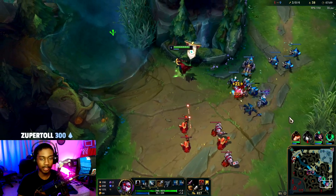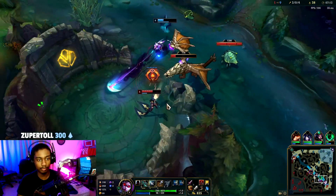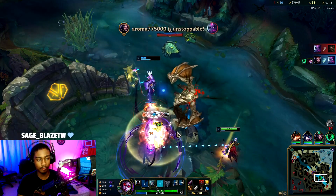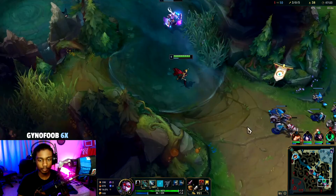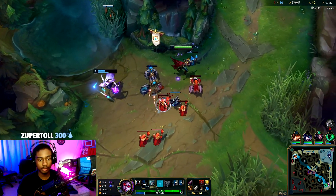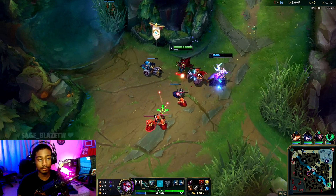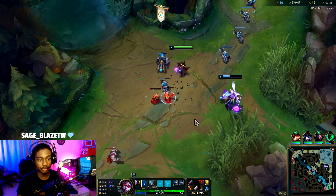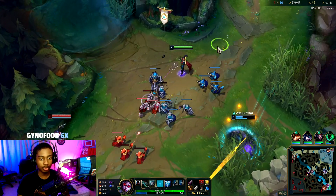Are we looking for a river play? We're going for drag — no, they still got dragon, rip. The LeBlanc is really fed, so that's good. We are level six so our 1v1 potential is definitely there, but once we get one item it's going to be even stronger.